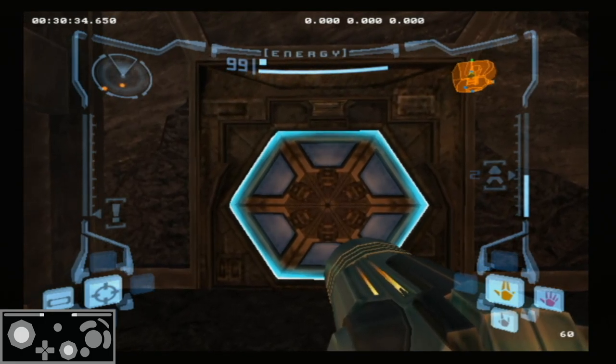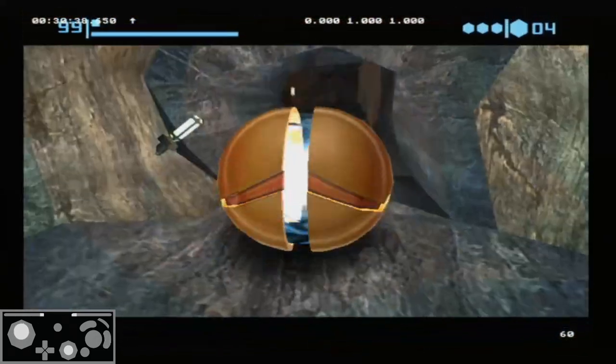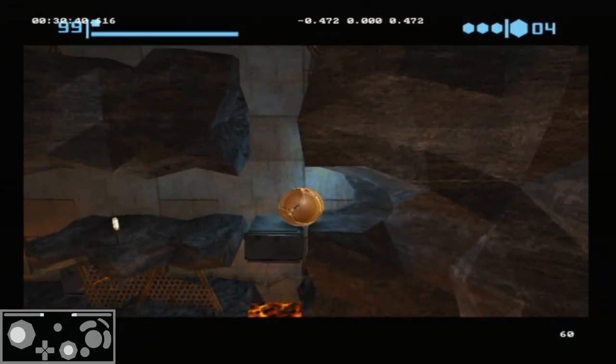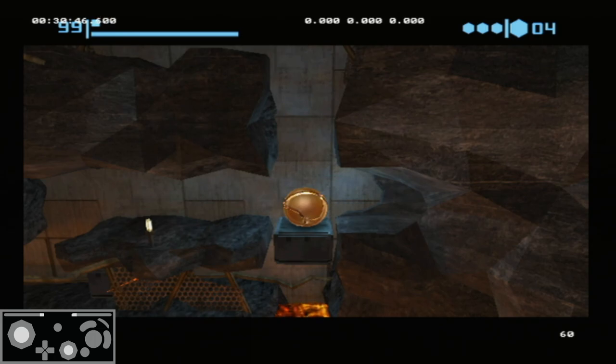Hi, I'm MightySeason37, and this is going to be a quick demonstration of how to do this room, which is one of the first sections of the game where you need to do a double bomb jump in order to collect an item. In fact, you have to do three double bomb jumps.